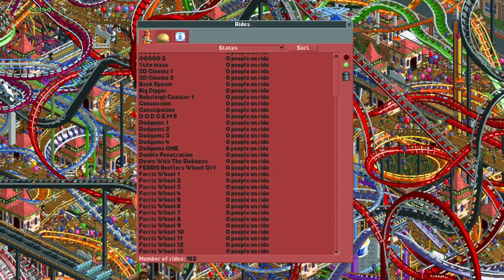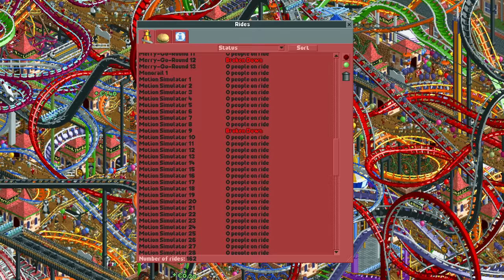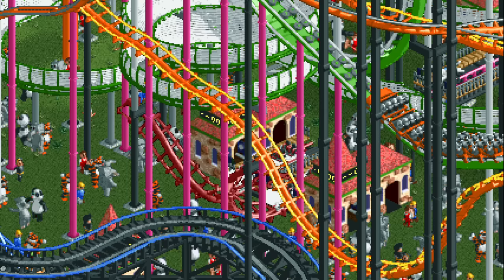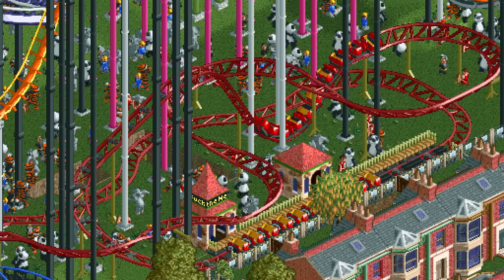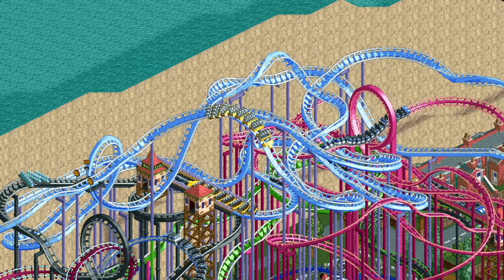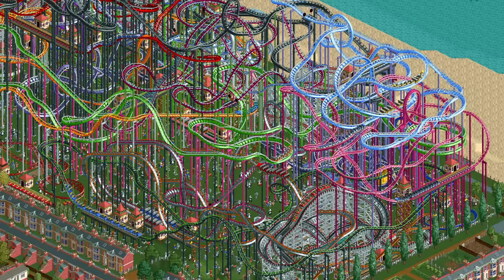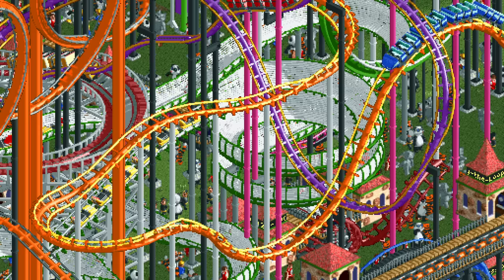Via that path you can reach any of the 162 rides in the park. 28 of these are rollercoasters and if you delete everything but those coasters it still looks very dense. From the tiny duelling micro corkscrews to the iconic big dipper, and from the calm junior coaster to the fast-paced twister coaster at the top of the park. What's interesting is that not a single rollercoaster is yellow. I usually try to use all the colors pretty evenly, but yellow only appears once on the trim of this corkscrew coaster and nowhere else.